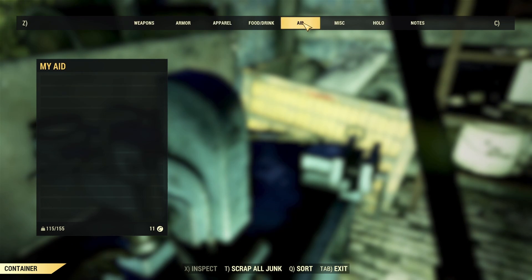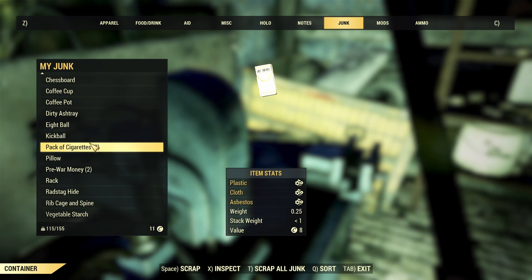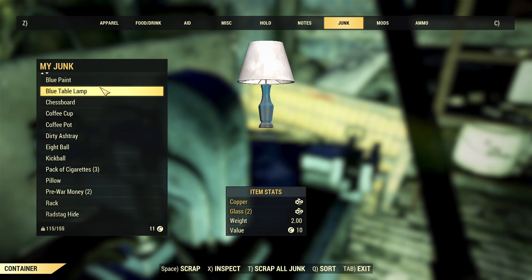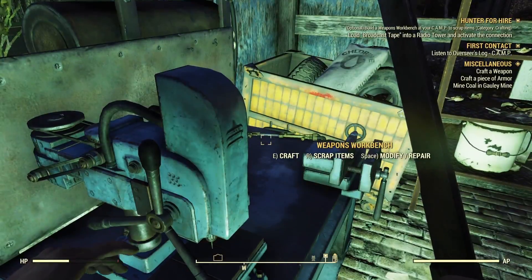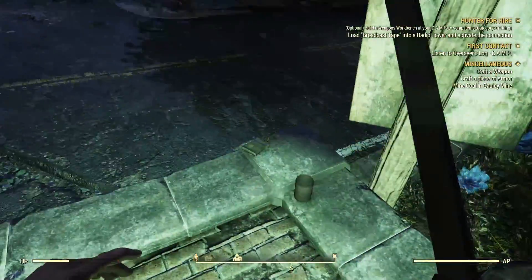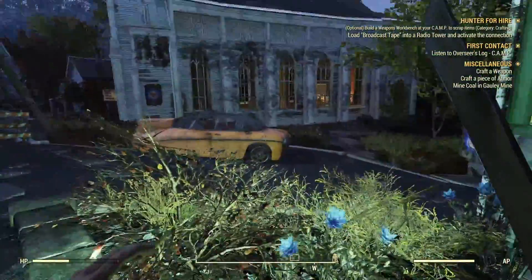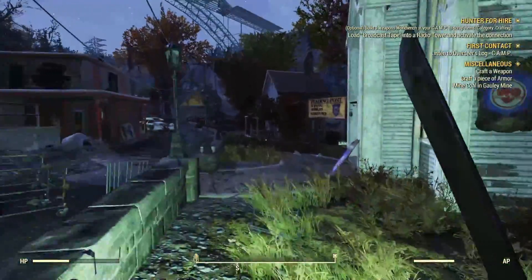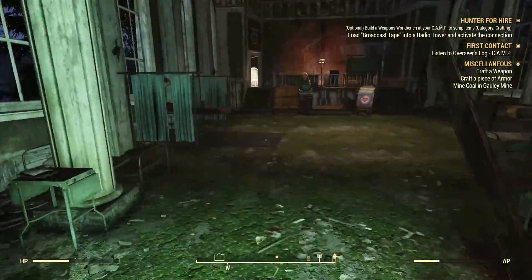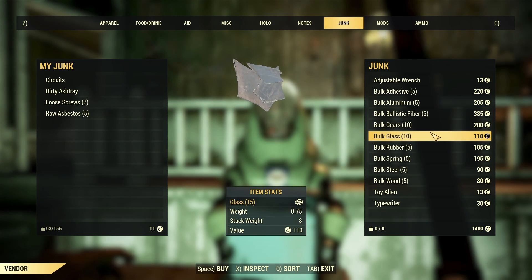Oh, a lamp! Makes sense. I'm just gonna grab all of you. I might actually need more copper to make the wire thing to connect the generator — I don't think so though, maybe. Hello there — while you're here, copper! Why not grab a stim pack or two.